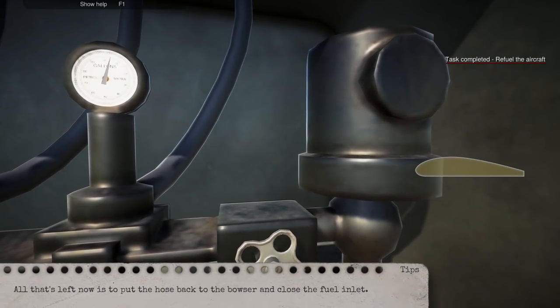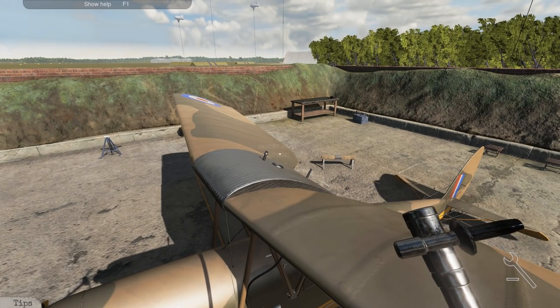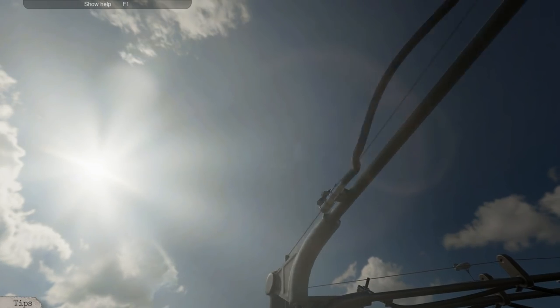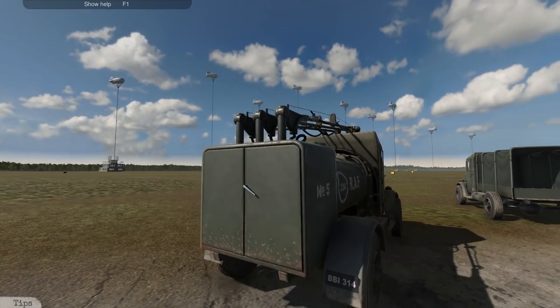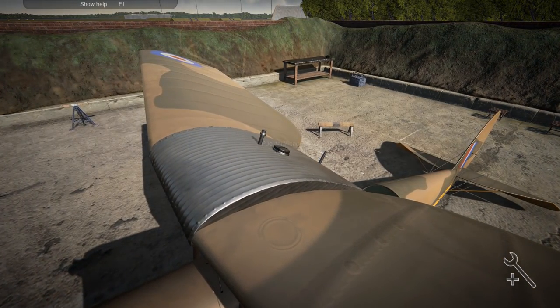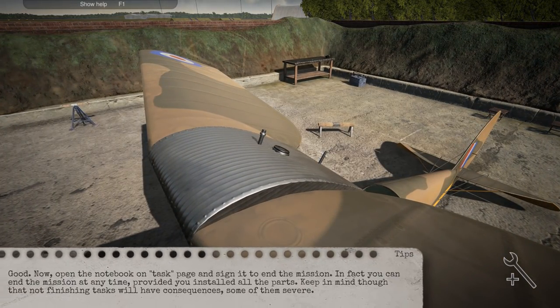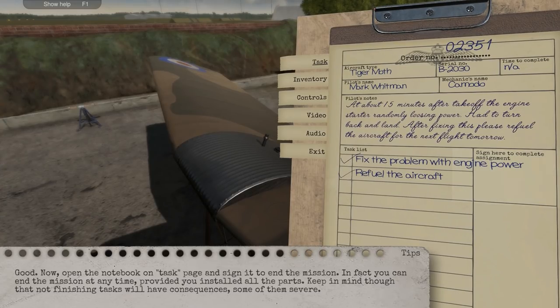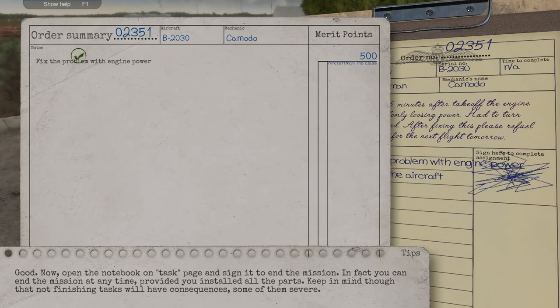There we go — it didn't eat much, it was almost full. Well, it makes sense, since they just took off and then turned around. This is actually really nice. The game has a couple little weird quirks — it probably could run a little bit better. I have pretty beefy hardware and I can see the occasional frame drop, but for now it's pretty good. They actually drive away — that's kind of neat. Let's put the cap back on, screw it on, go back to the notebook, and sign off to complete the task. We got 500 merit points — it says perfect job. Nice.